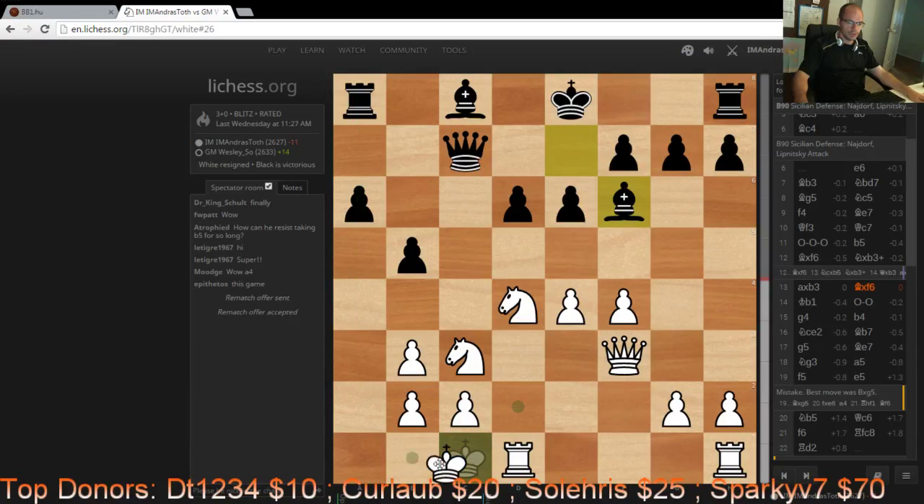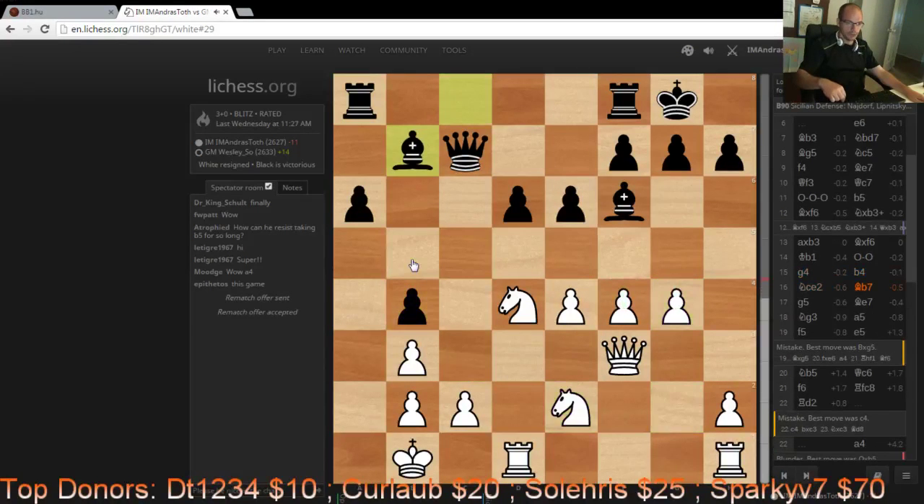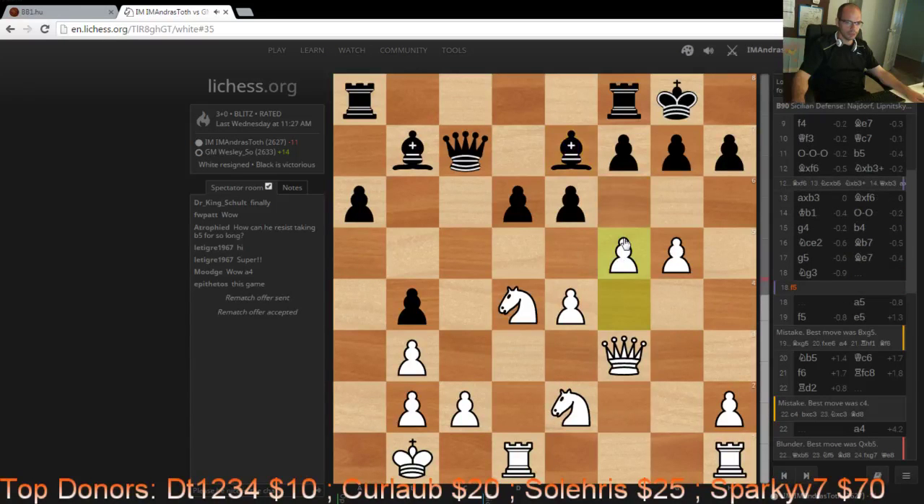So I opted for a somewhat woozy Kb1 — I should have played g4 right away. He castled, I played g4, so now I'm trying to create a kingside attack with g5 and f5 as soon as I can. Obviously he is going to try b4 then a5, a4, which is equally nasty looking. This is where I made the first mistake: I played Ng3, which appeared very logical at the time, but it turns out that g5 followed by f5 is the way to go because there is no time to waste.